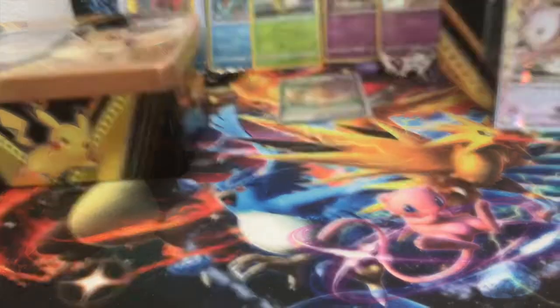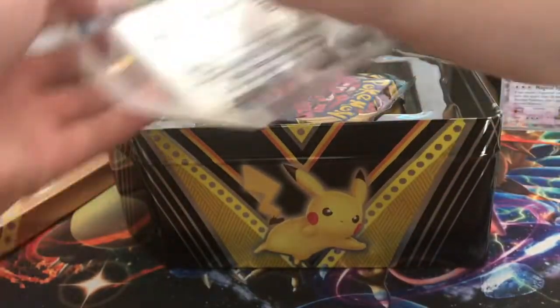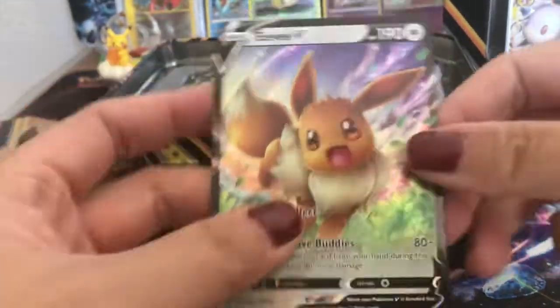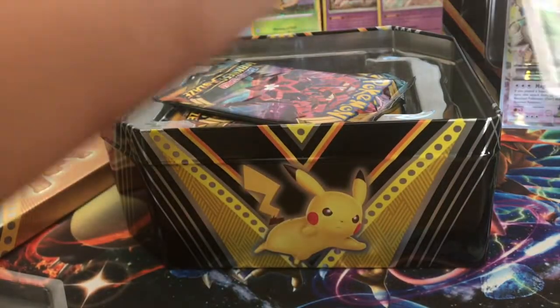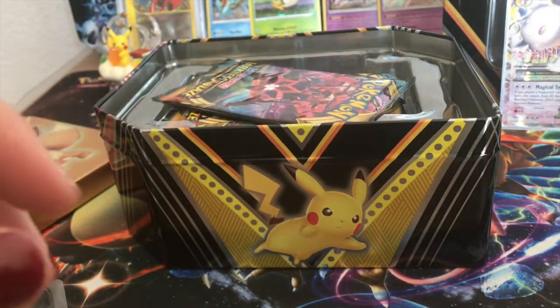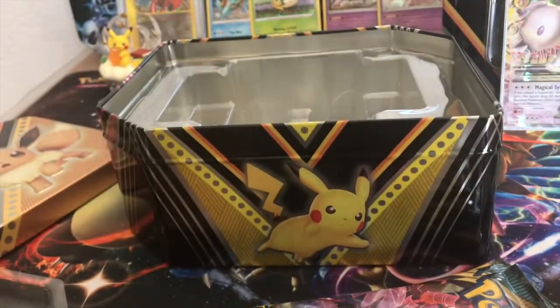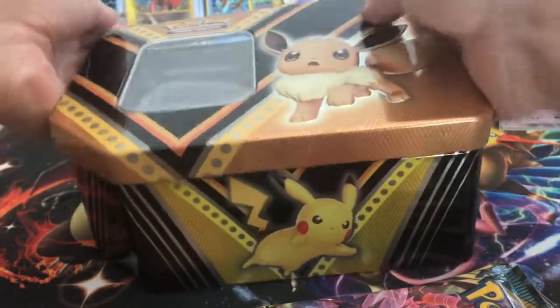So that's all she got for the first Eevee tin. Let's see what this second Eevee tin has for us — hopefully it's much better. Here's a code card, and here's a cute Eevee promo — very cute! Let's get the packs out. Come on Eevee!